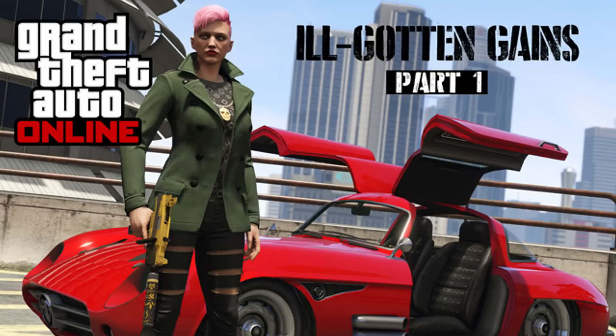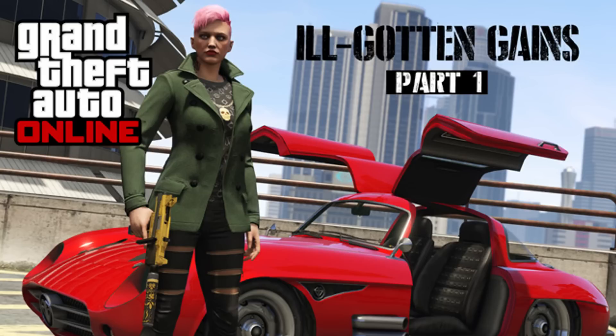The first car we see here is the Benefactor Sterling GT, and this is the one Rockstar teased a few weeks ago. It definitely looks like a sports classic car, so that's what I'm thinking it's going to be. And as you can see it has the gullwing doors, which none of the cars in GTA have, so that's pretty neat.